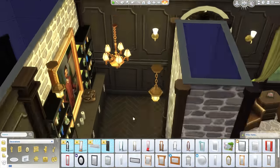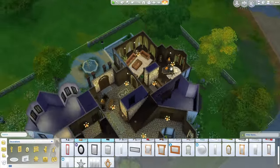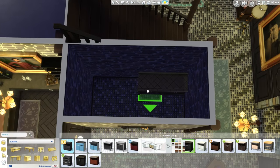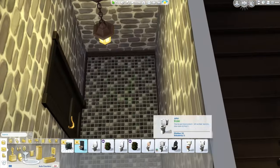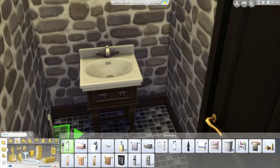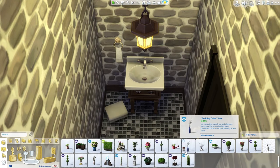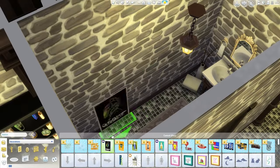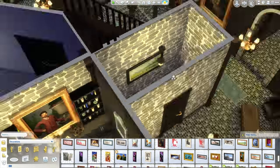Now we're done with the living room and moving on to the half bathroom, which is off the hallway. A lot of brick in here — it's basically a sink and toilet, very simple, not too much to it, and it looks good. Just getting a picture to go on the wall. Beautiful. So now we are moving on to the dining room.